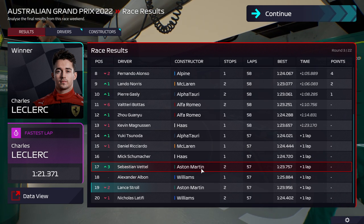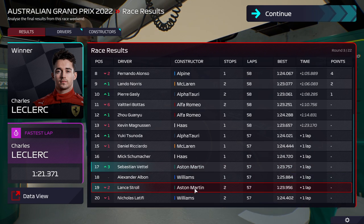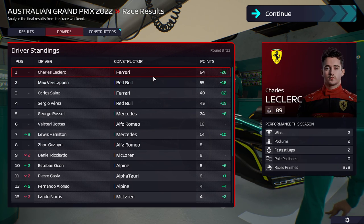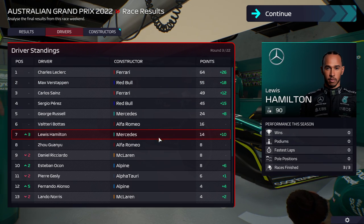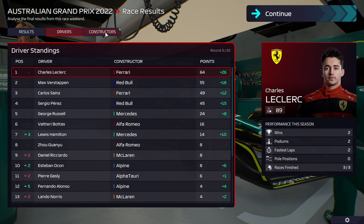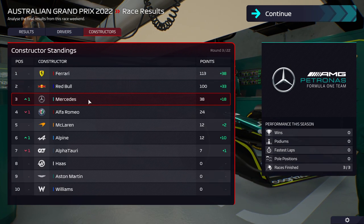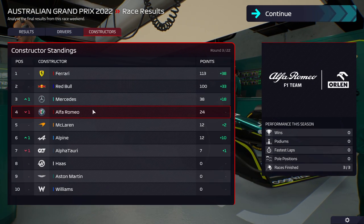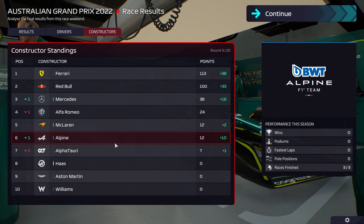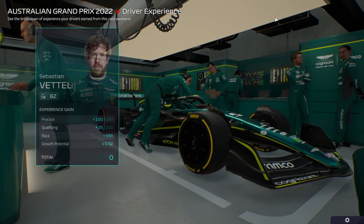We had a bad race really — that's the best way I can describe this one. We should have gone for the one-stopper. In the drivers' championship, Leclerc moves up, Sainz gets some more points, Hülkenberg and Alonso move up. Constructors-wise, Mercedes is back up to third, Alfa Romeo got taken down a peg, Alpine moves up.